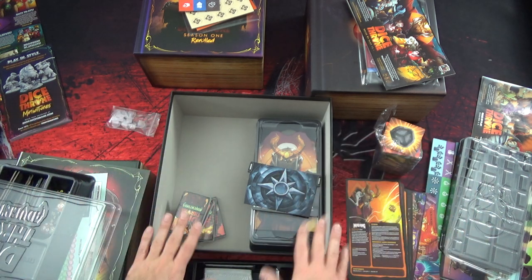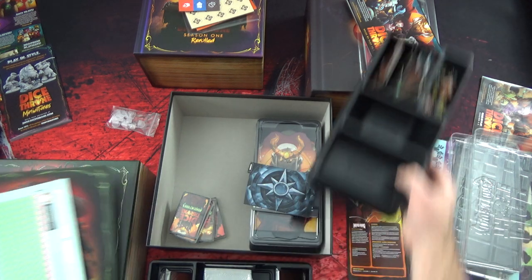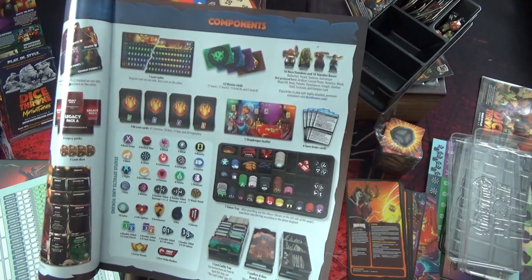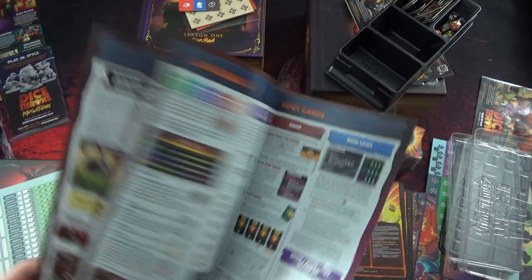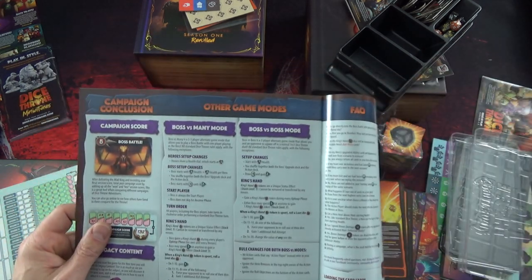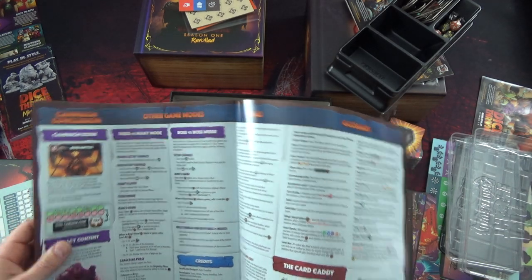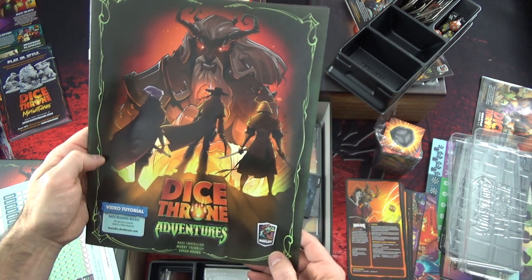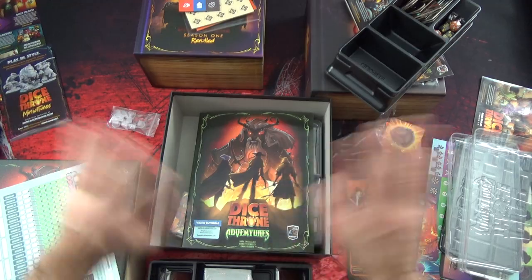Déjà avec ce qu'il y a ici, il y a beaucoup de choses à faire. Vous voyez, Dice Throne Adventure c'est une pléthore de matériel de bonne qualité pour le gameplay. La règle présente tout le rangement - c'est formidable. Ça a l'air vraiment bien fait et pas compliqué. Les boss battle, les cartes conclusion, il y a différents modes de jeu : un boss contre plusieurs, boss vs boss, et le mode aventure. Il présente comment on range les cartes dans le support. Chapeau bas, Roxley ! Donc Dice Throne Adventures - bientôt sur la chaîne en explication. Laissez-moi le temps. Et sur ce, je vous dis à la prochaine. Ciao !